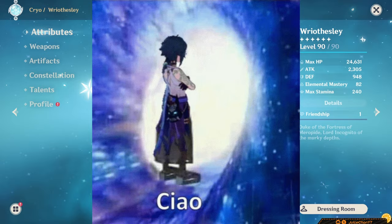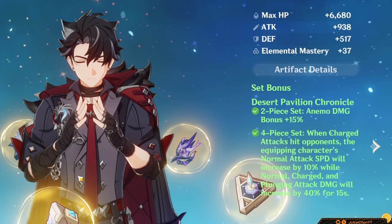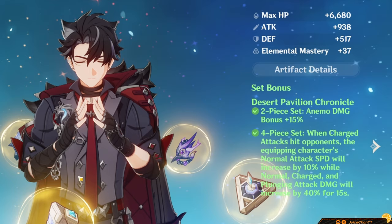4-piece Lament is also a powerful pick for Riesli across all his teams, providing him with quite a solid amount of attack percent. 4-piece Desert Pavilion works on him too thanks to the full 4-piece effect, even if the 2-piece of it is wasted.